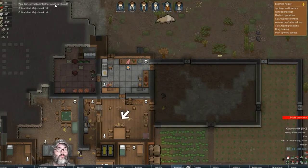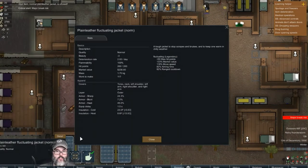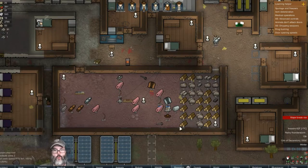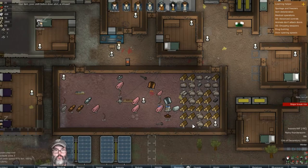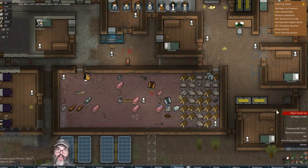We have an infused jacket — fluctuating market aim, movement speed. That's pretty nice, somebody will wear that. Let's pause it — cheap, angered, happy.